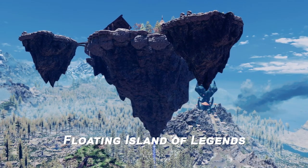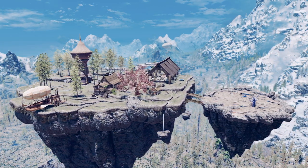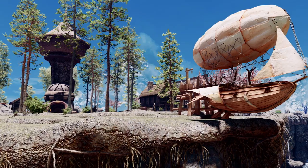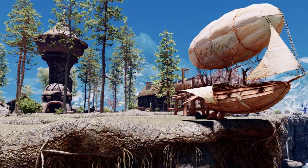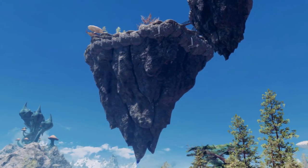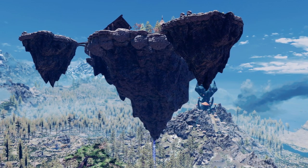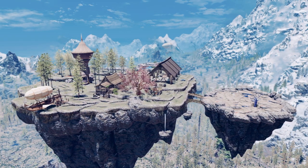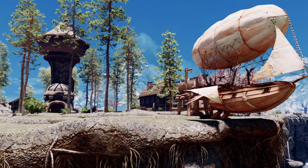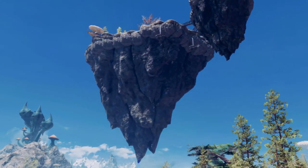Next up is the Floating Island of Legends. This mod adds a floating island to Skyrim, which appears above the plains of Whiterun Hold, west of Fort Greymoor. While the surface of the island might seem a bit plain, adding a floating island to the tundra region is a great choice. This mod features a floating rock that rises from below rather than just a surface island — an experience you can't have in reality. Its location in the Whiterun Tundra means you'll frequently encounter it, sparking your sense of adventure.